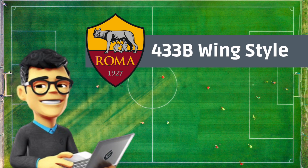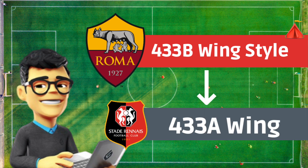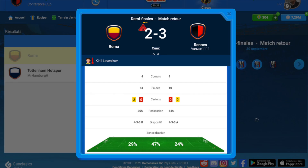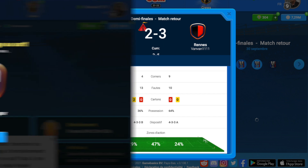For the second leg Rennes don't play with a secret training, but we know they're gonna put a training camp, so to counter their 4-3-3-B wing style we're gonna play more offensive with a 4-3-3-A wing style. Even against a training camp we win this game and now we are qualified for the final against Tottenham.